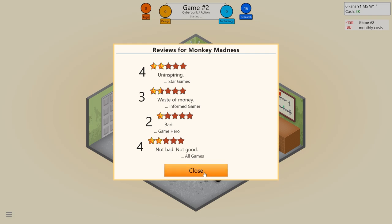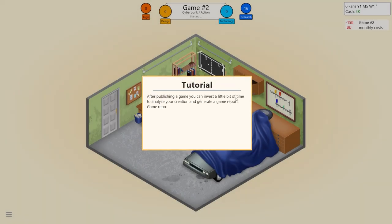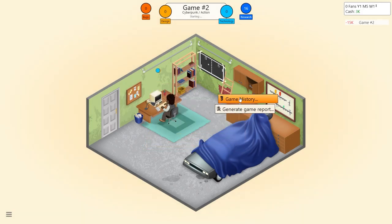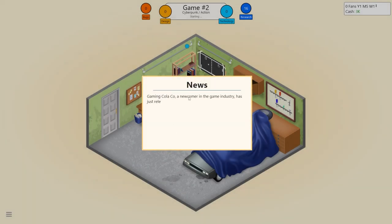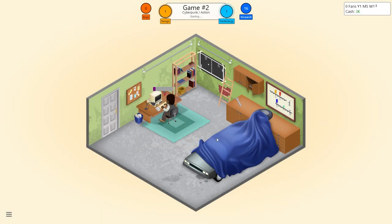Not bad, not good. After publishing the game you can invest a little time to analyze your creation and generate a game report. Game reports are a great way to gain research points as well as valuable insight into what works and what doesn't. To generate a game report, close this message and click anywhere on screen to bring up the action menu, then generate game report.